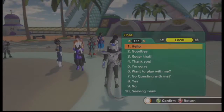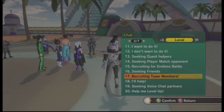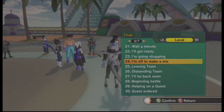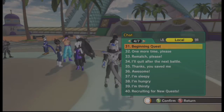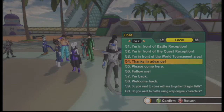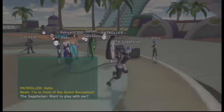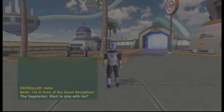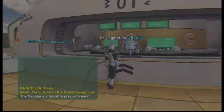It looks like they all have chat bubbles. I want a battle, so let's look for the battle option. Some options here are for mixing capsules and stuff. Let's try — want to play with me? Anybody, play with the Sagatarian — just wreck me in battle. I wish I could type my own text; I'd write something like 'anybody want to play online with a noob?'